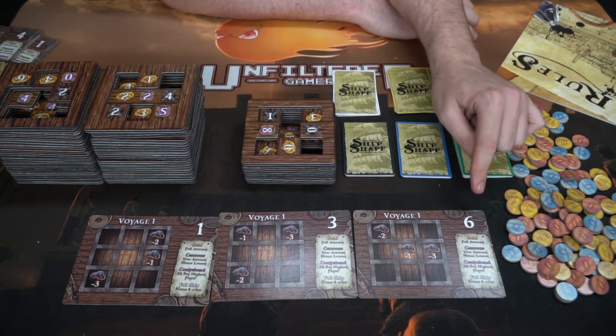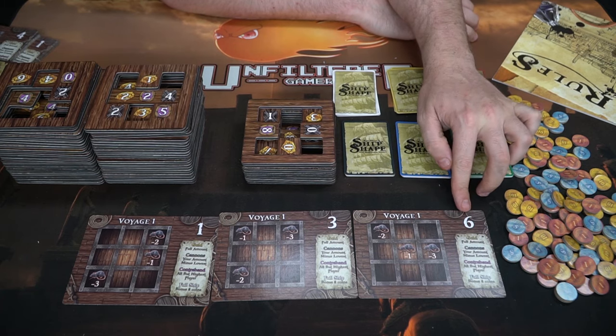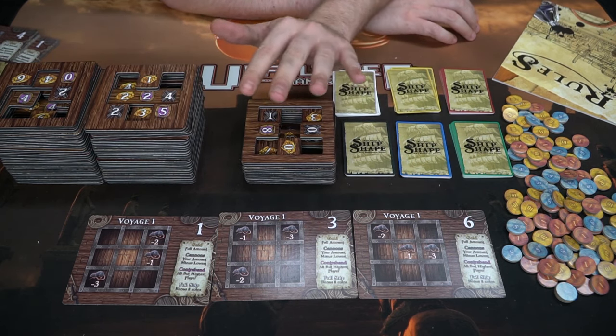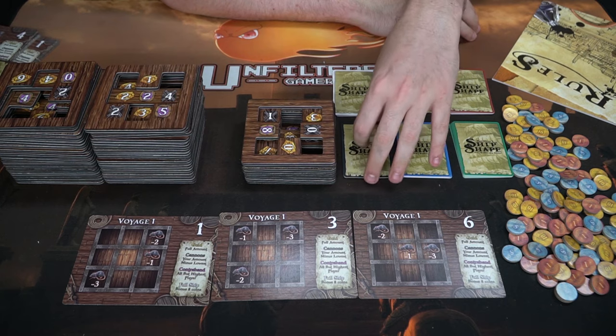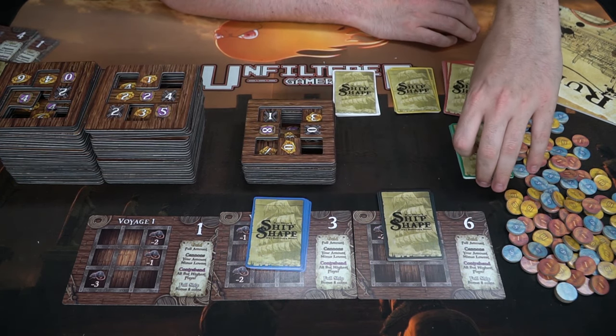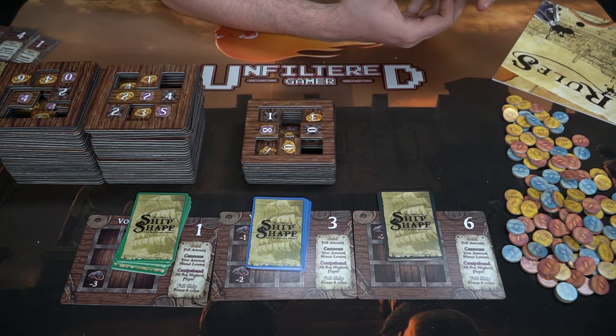That strength number means after ties when playing cards, if your number is highest you take the top tile, otherwise you take the next, and then the last one. Every player gets their own deck of cards — black, blue, green — and the rest are set aside. No one starts with any points; you gain them at the end of each voyage.